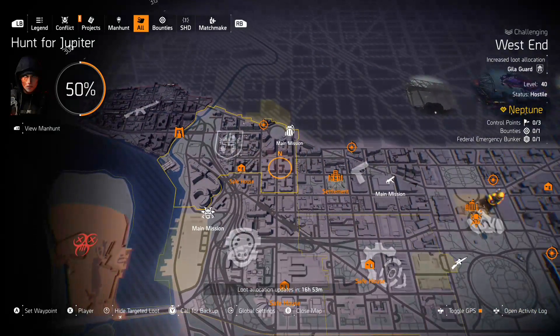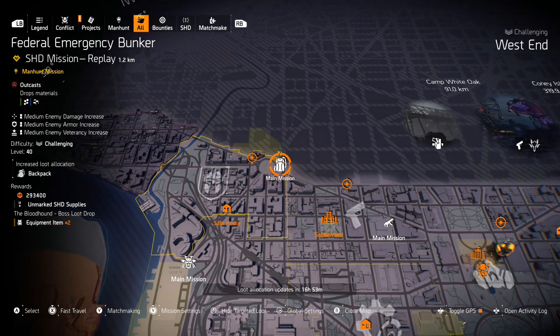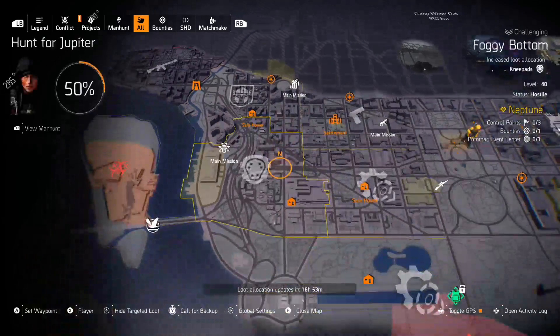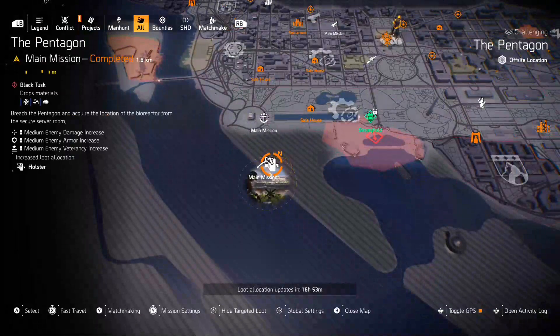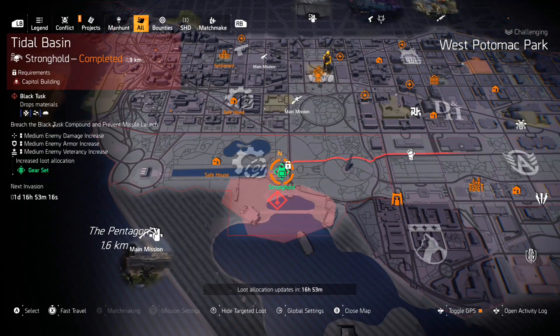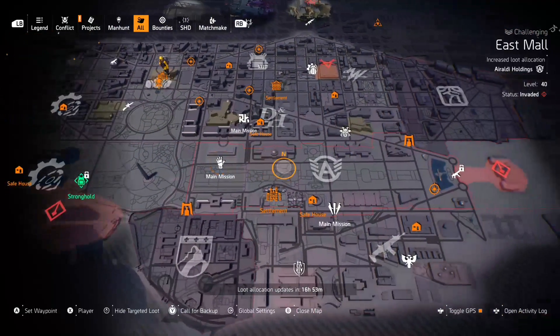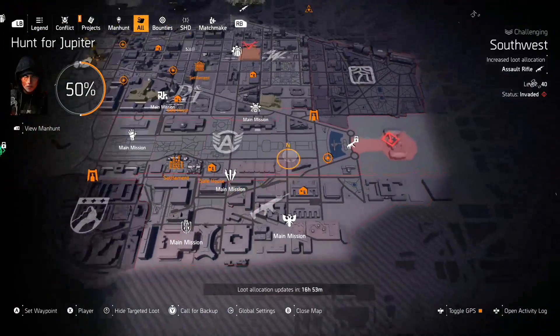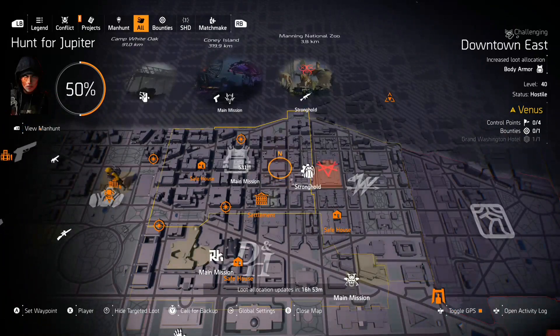Getting into the light zone, I'll start in the West and go to the East. Backpacks are in Federal Emergency Bunker — that's a pretty easy farm — and Providence is a pretty easy farm for the Lincoln Memorial. There are holsters at the Pentagon and gear set items at Tidal Basin.